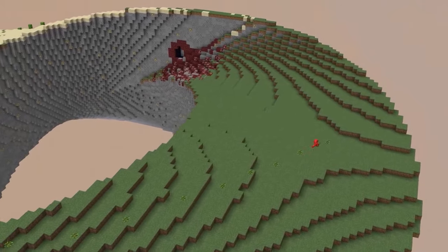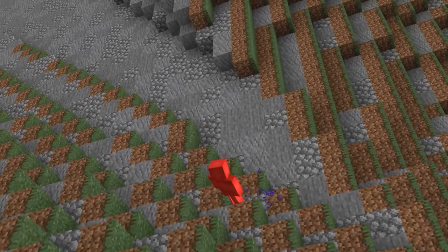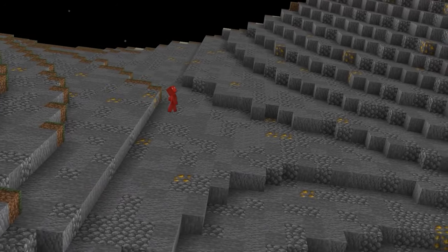And while the rigid blocks in Minecraft do make it tough to properly realize such a shape, it is still a wild sight to see. Especially if you download something like the Up and Down and All Around mod to mess with your gravity as you explore.